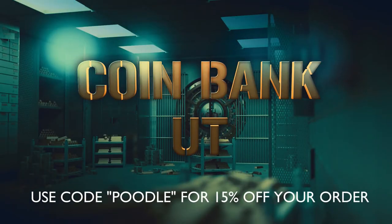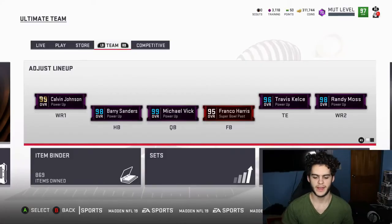For cheap, fast, and reliable coins make sure to head on over to CoinBank and use code Poodle at checkout for 15% off. Hey, what is up guys, it's Poodle back!